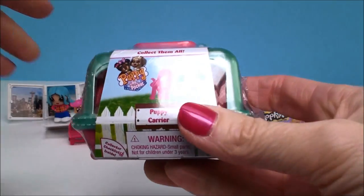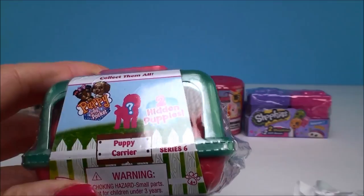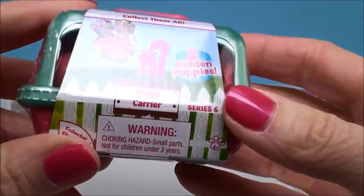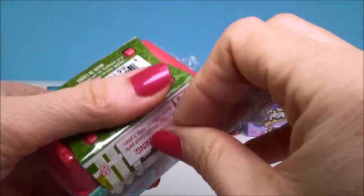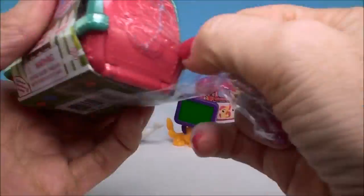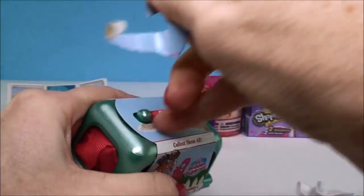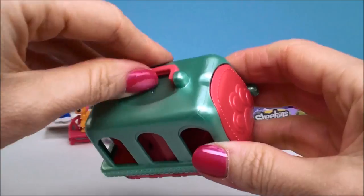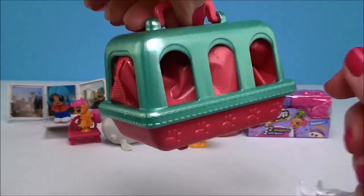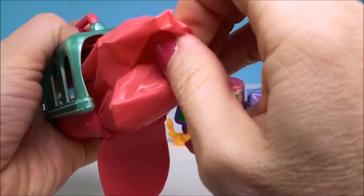Okay, let's move on to our Puppy in My Pocket hidden puppy carrier. Now there are two puppies inside of here, so that's really cool. I love the ones where you get a two-for-one. And I just love these little carriers - they're super cute. So after you get your dogs, you put them inside of there and you can keep them in their little carrier. It's very cute.